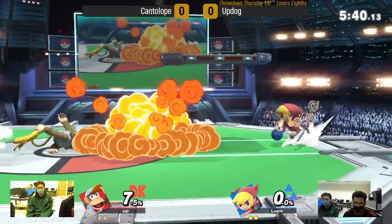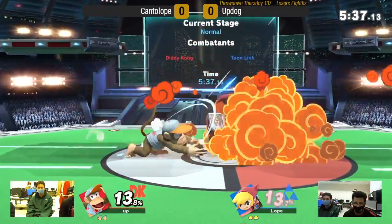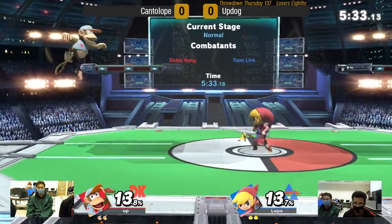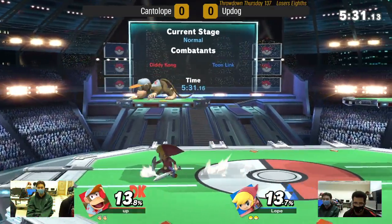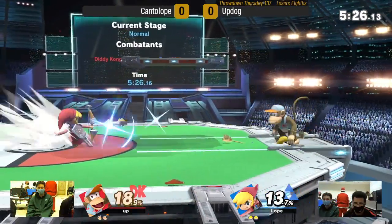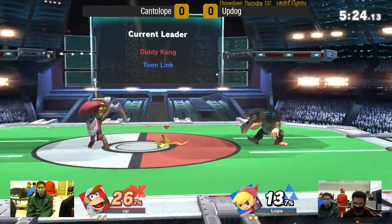Both these characters have got a lot going on. Banana is probably one of the best projectiles in the game. It's such an easy item to just gain stage control with, and it's used for kill confirms like we just saw. So both characters have a lot of bags of tricks in their kit, and we'll see what these players can pull out over the course of the set.